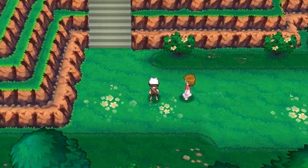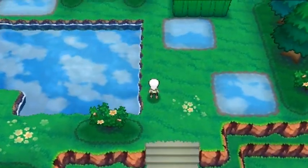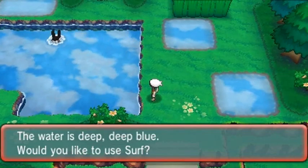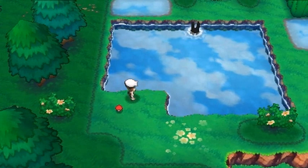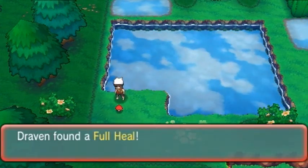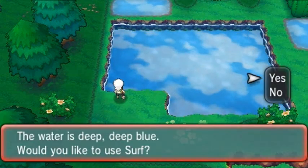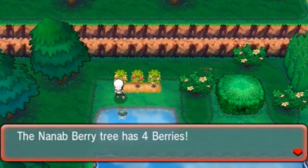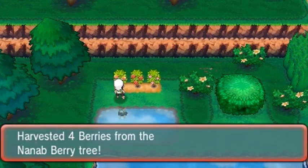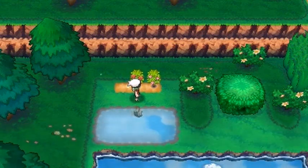Let's go straight up right here and find this item. There's a Pokemon waiting for us which we will not capture — I think it's a Marowak or something. But look at that, we found ourselves a Full Heal, always nice to get that. Let's go straight up here and find a few more items. I'm not going to capture that Pokemon because I already have it.